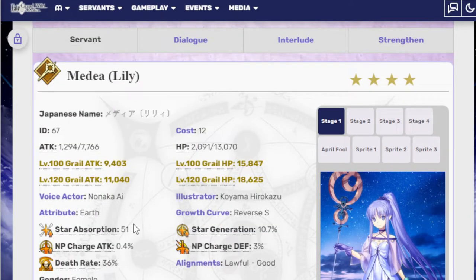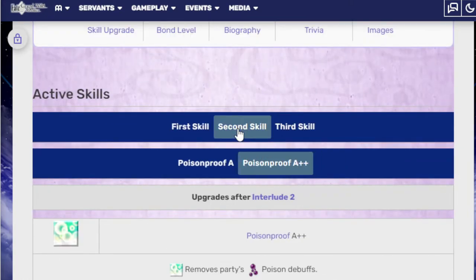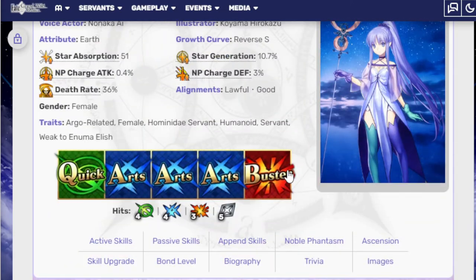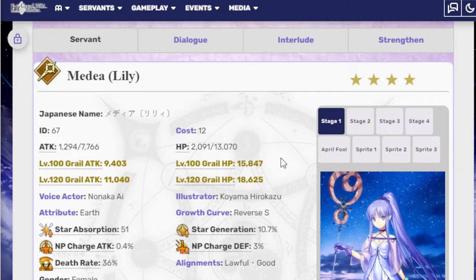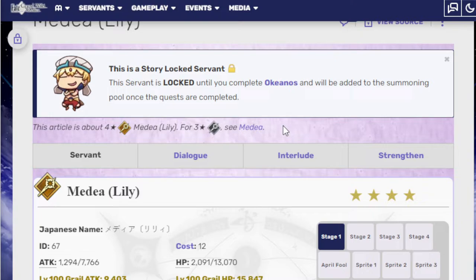This is a very basic unit with very basic buffs, but it's okay because what she does is whenever you need a healer of any kind — whenever there's a challenge quest with a ton of debuff stuff or you're being poisoned — your girl Medea is there to heal you, and that's perfectly fine. That's her one thing: to be good when you need healing. I have her and I've used her sporadically over the years. Every time I've ever used her I've been like, 'Oh, I'm so glad I have her.' I've never regretted pulling her from the story locked when I did Okeanos way back in the day.